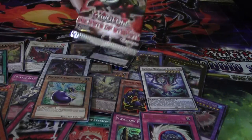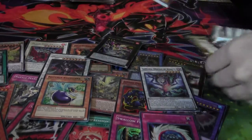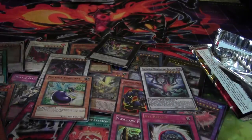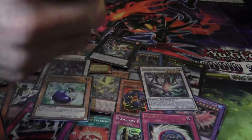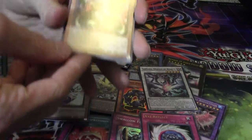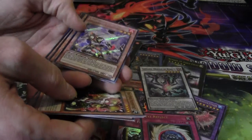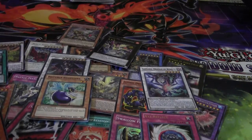I'll open the last Secrets of Eternity and Judgment of the Light — last pack for this part. Trap Tricks and FCS — Trap Tricks, Tracks — oh nice! A Rooster, Brotherhood of the Fire Fist Rooster — secret rare! Roosters! A Tracks, sweet.